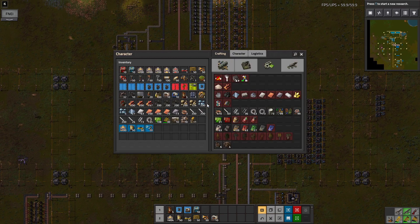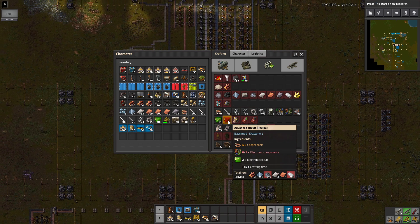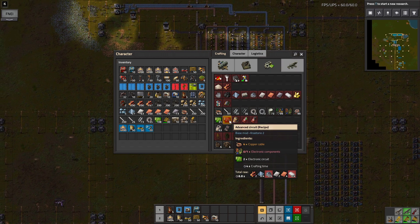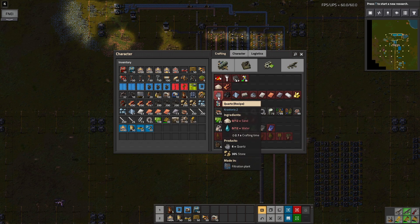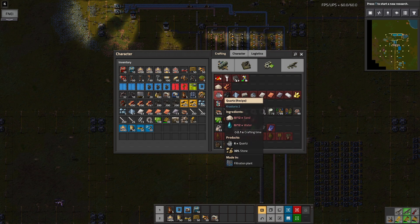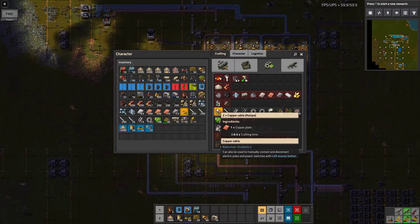For today's episode I want to work towards our advanced circuits, since that's what we need to get to our chemical tech cards, or blue science. To do that we have electronic circuits, we have the copper cable, so the last thing we need is the electronic components. We have glass, we have plastic — that means we just need silicon to get those up and running. Silicon is made from quartz, and quartz is just made from sand and water. So that's something we'll go set up in just a second.